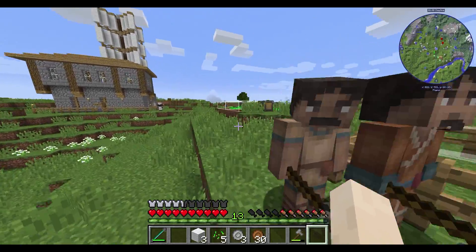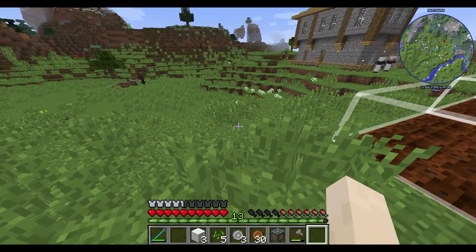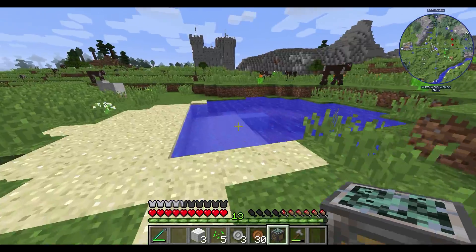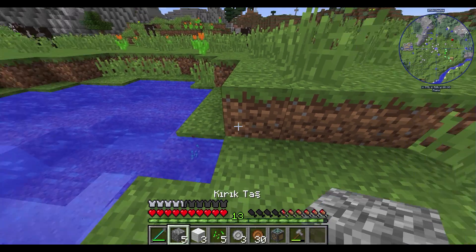Farm çalışıyor. İkisi de geldi buraya. Bunlar hem buna bakıyorlar hem buna bakıyorlar. Bütün farmları yaptık. Ha bir de balık var. Onun balığı nereye yapacağız? Burada fazla şey yok ki. Balığı oradan buraya gelebilirler mi? Eminim. Bu kaleye de çok yakın ya ama yapacak bir şey yok. Balık farmı önemli.